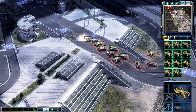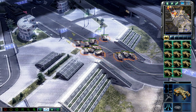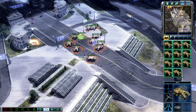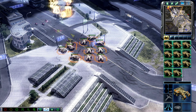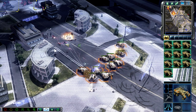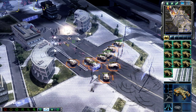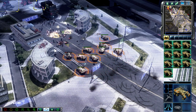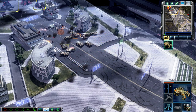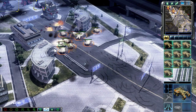Stand by for assault. In transit. We're coming. Right away. Operations underway. Take them out. APC standing by. Unit under attack. We're coming. Ready weapons. APC, what's the plan? APC standing by.